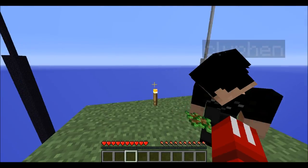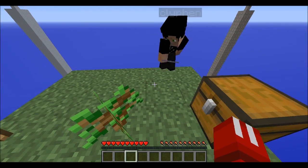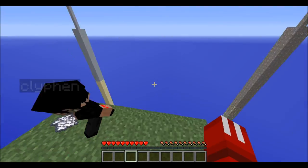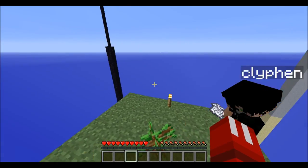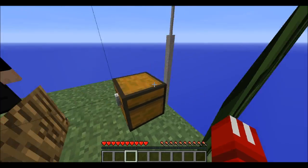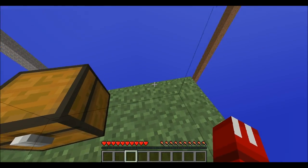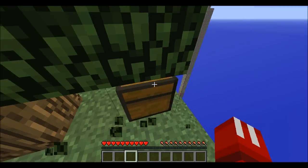Pretty much what this chest just had was a sapling, a spawn egg, some bone meal, some ice, and lava. When we teleport to the Nether, that will also have four pillars. Considering that it's so long, this will be split into many parts.